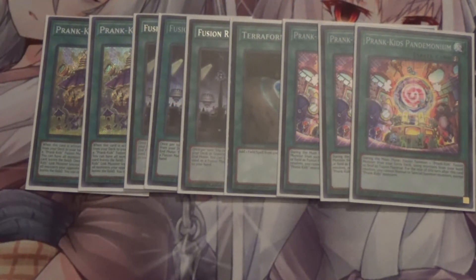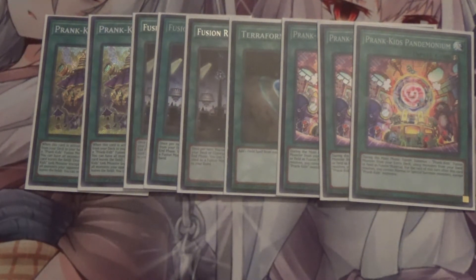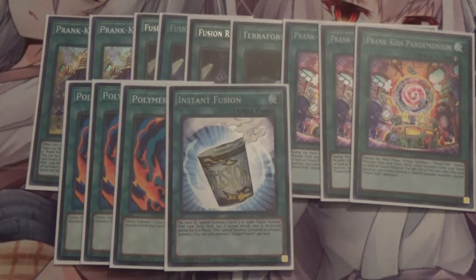I run three Prank Kids Pandemonium — that's essentially the Prank Kids version of Poly, used to fuse into a Prank Kids monster. The one downside is it locks you into Prank Kids for the rest of the turn, but if you use regular Poly instead, you're open to doing whatever you want with the extra deck. I also run three Polymerization — originally I had it at two, but cutting down on Black Sheep and leaning into Fusion Recycling Plant led me to bump it to three, which has worked out well. I also run one Instant Fusion because it's an instant Rocket Ride.